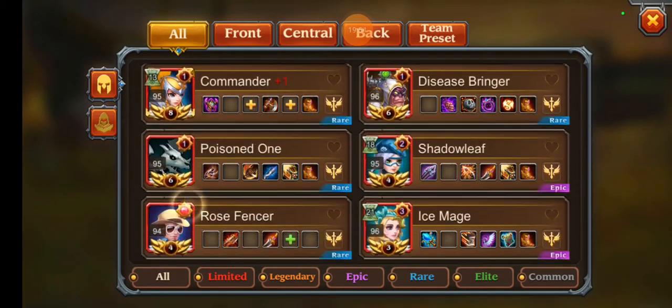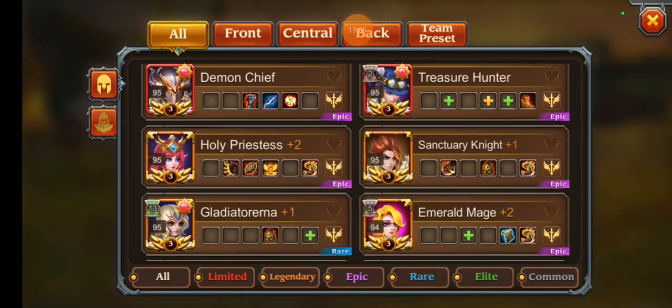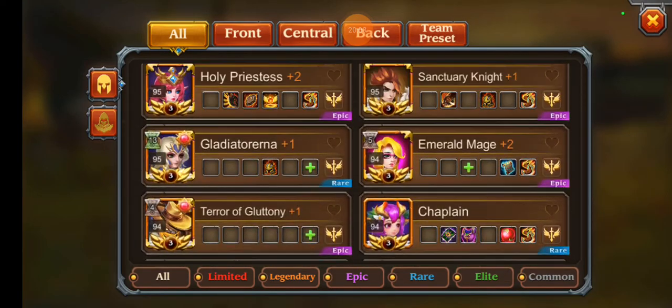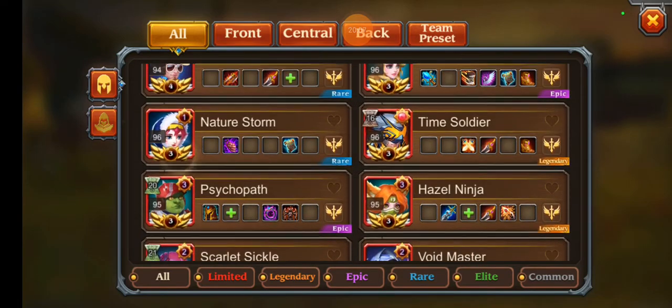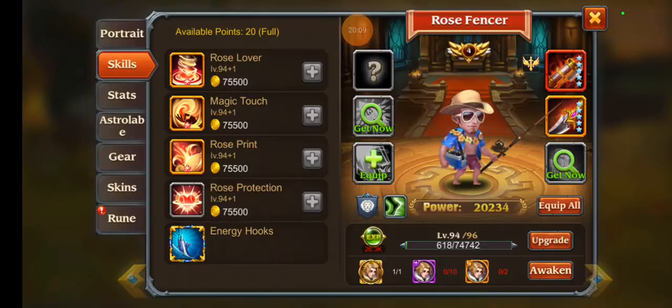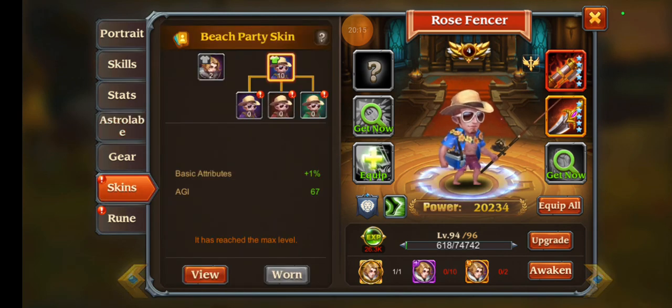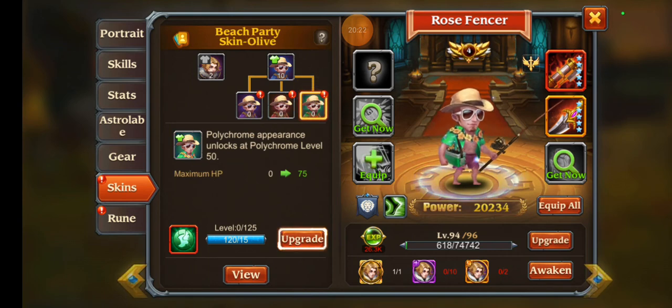Spell Swordsman also got an artifact. Let me check Rose Fencer's polychrome — I'm definitely going for maximum HP because I want him to survive longer since he is kind of frail.